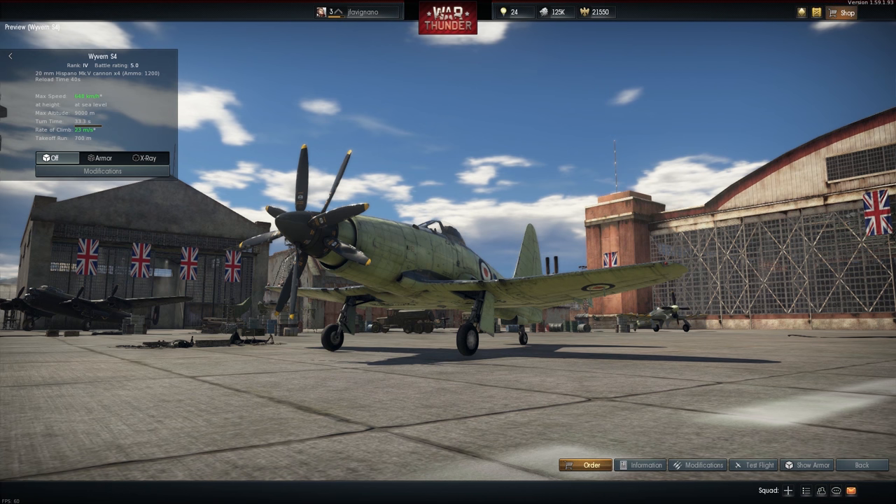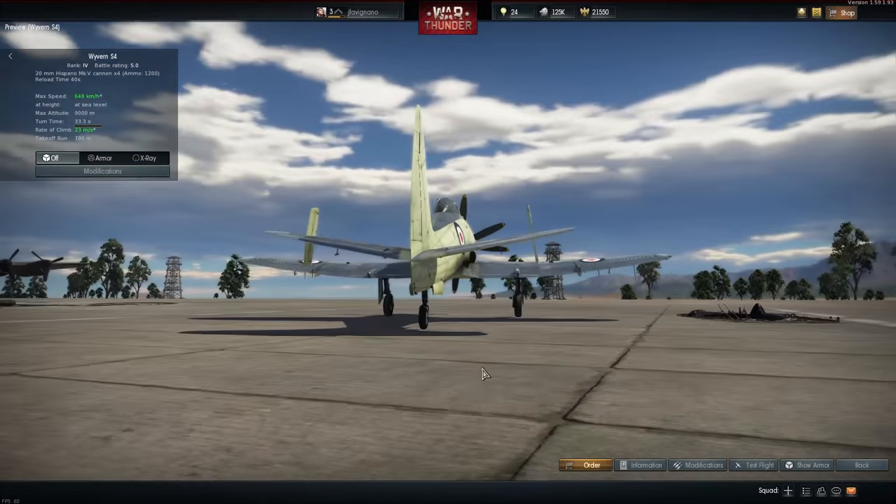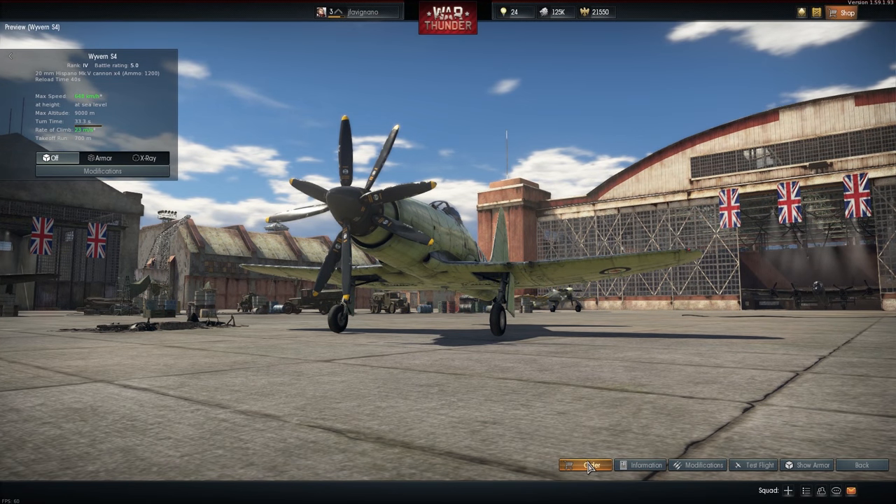They also have the S4 Wyvern, as you can see right here in front of you. This is their very first turboprop airplane. It's as badass as it looks, let me tell you. However, if you were to order it, it is $30. I have not ordered it. I am just going to do a test flight and show you what it is. If it's something up your alley, go ahead and check that out.